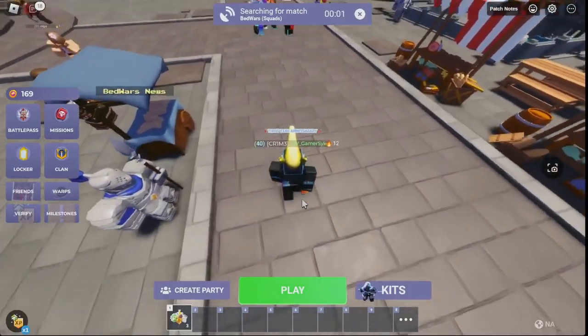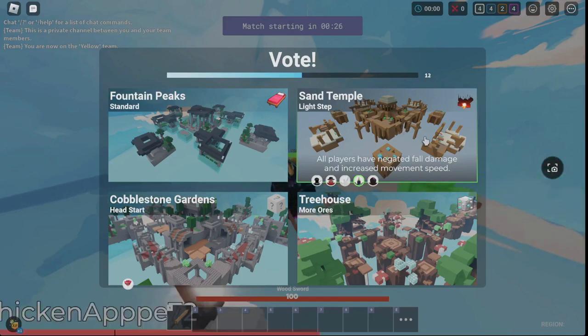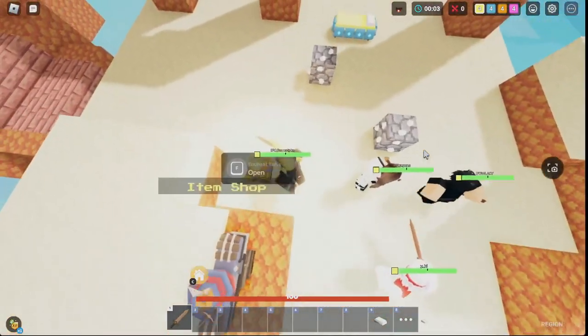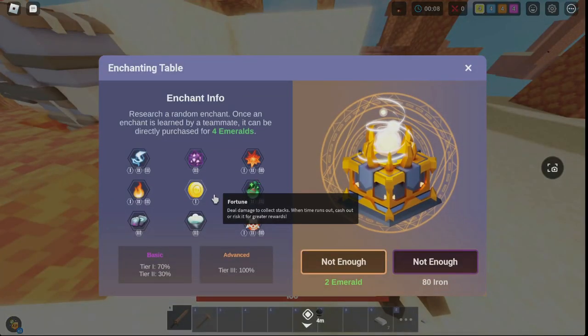Let's just go into a squads match, because why not? Let's get Light Step — this overall makes it easier to get around. It looks like the enchanter is now accessible from the start.